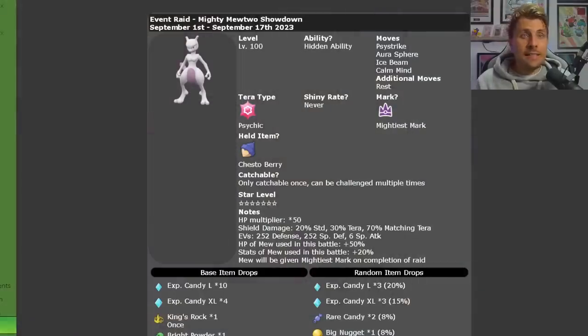Starting off with all the details: the Mewtwo event runs from the 1st of September until the 17th of September, so we've got a good amount of time. It is going to be catchable, level 100, and will have its Unnerve hidden ability. It will never be shiny — it is shiny locked — and once caught it will have the Mightiest Mark. It is a Psychic Tera Type and will hold the Chesto Berry.